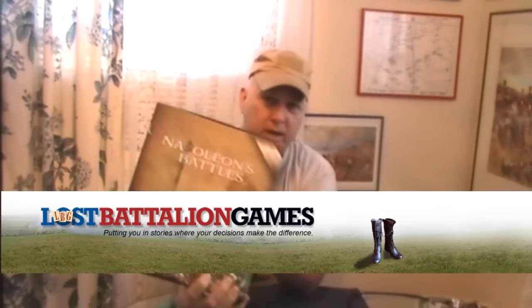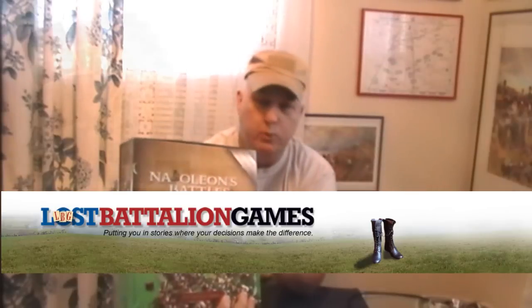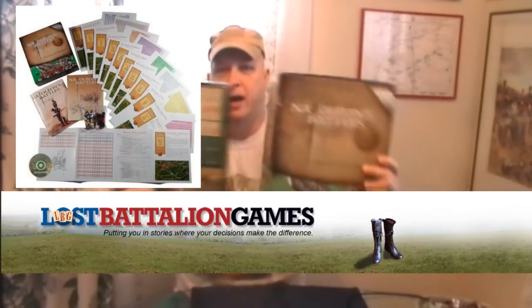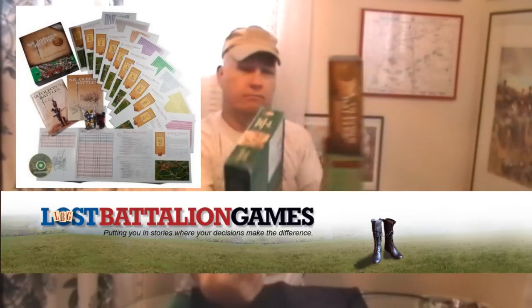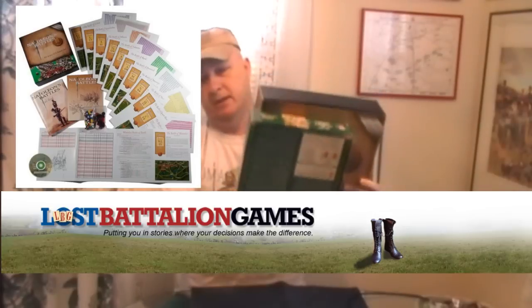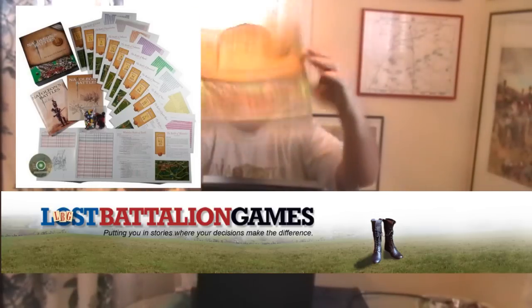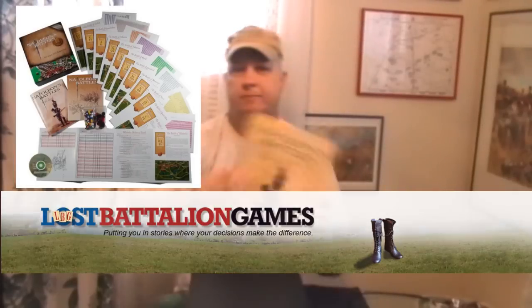Napoleon's Battles 3 — this box comes with a lot of stuff. It's a little bit bigger than the original box, about half again as thick. Inside the box there's a rule book, and this rule book is written in bigger font — it's twice as thick as the original book, but it's not any more detailed or more complicated. The print is just twice as big.